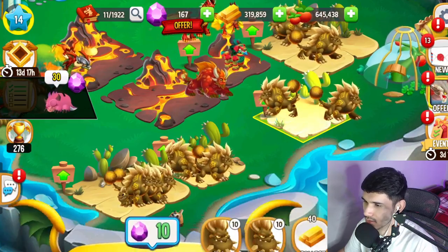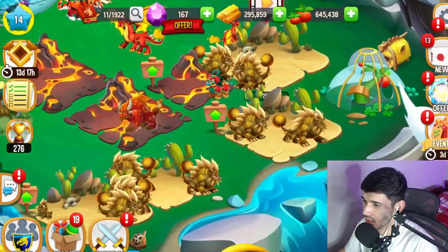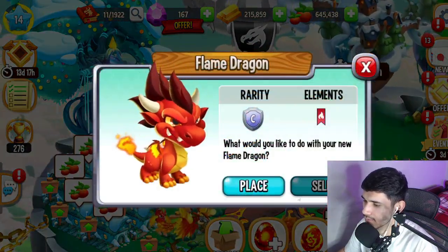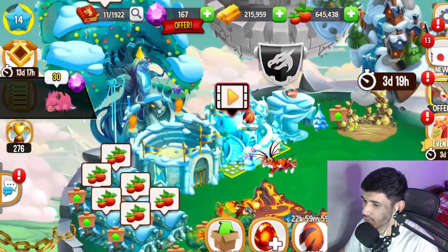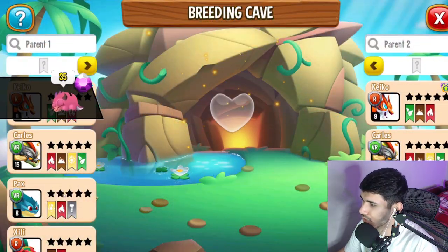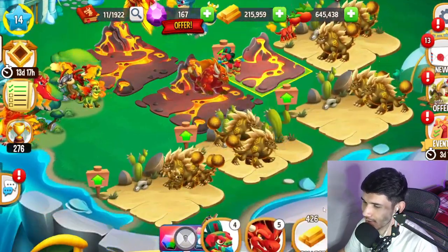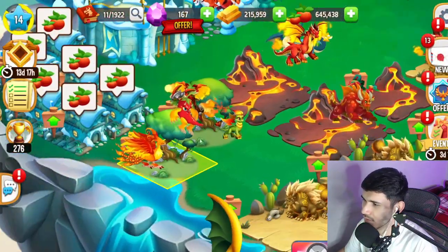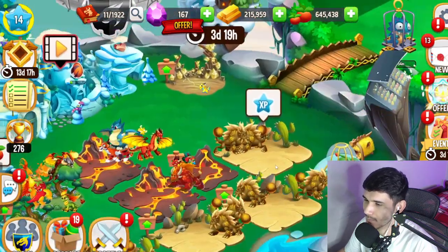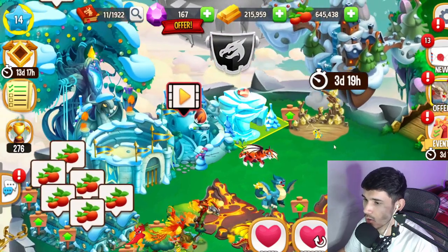Now we'll start hatching those dragons. The Terror Dragon — I have so many because I'm doing terror farming, which helps early on when you need a lot of gold. We'll build and upgrade those. We have a Flame Dragon which I don't really need so I'll sell it. We picked up a Tiger Dragon from breeding — I can't believe you can have a tiger as a dragon in this game. We also have a Spicy Dragon — literally a red pepper flying around.